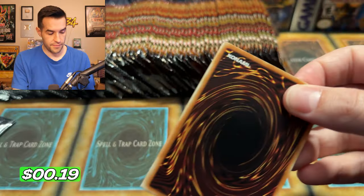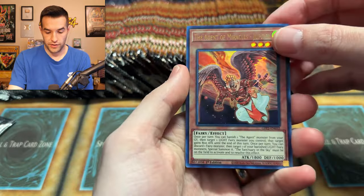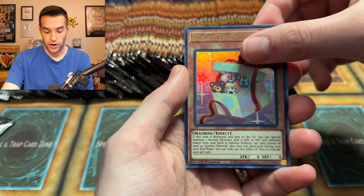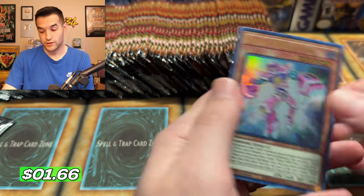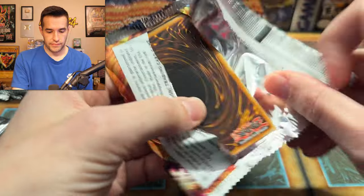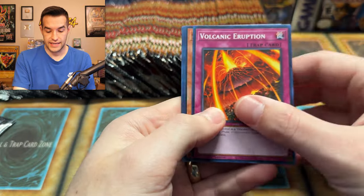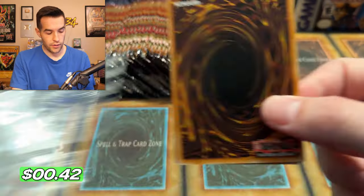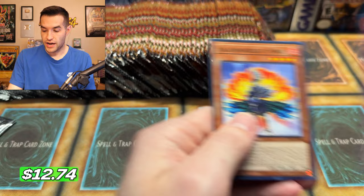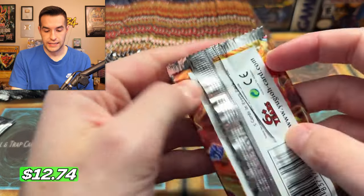Ghost Rare — we'll get one out of Ghost from the Past 2 real quick. It's going to be insane. These packs are ripping very strangely. We have the Agent, Cipher Domain, Box of Friends, and a Visionary of Ferris — actually a good card, will be a couple of bucks. How many packs will it take to get the Ghost Rare? Volcanic Scatter Shot. We have the Battlin' Boxer King Dempsey.